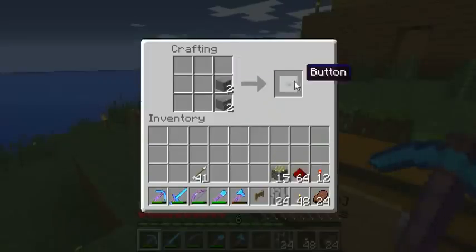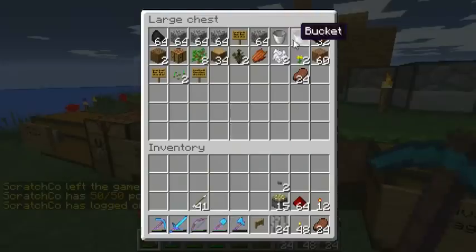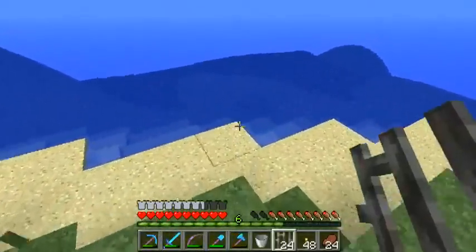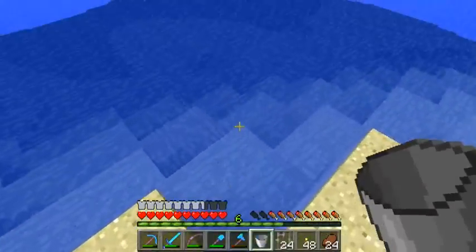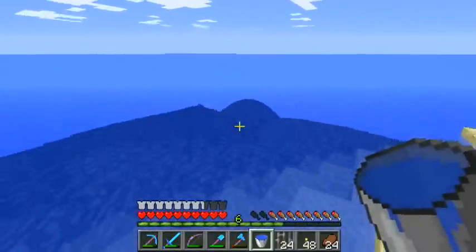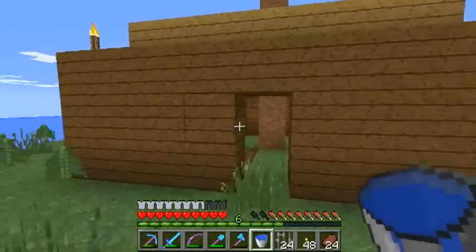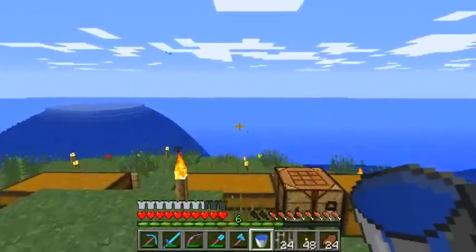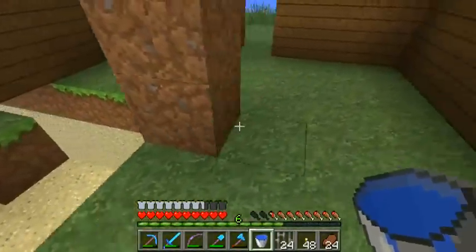We're going to make ourselves a couple of buttons because I'm planning to use buttons for this. Let's start laying it out how I envision it. We also need a bucket of water. I want this channel to go to the north — I've checked it on F3 and I think that's the case, though it doesn't really matter at the end of the day.